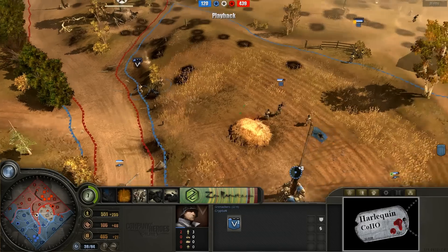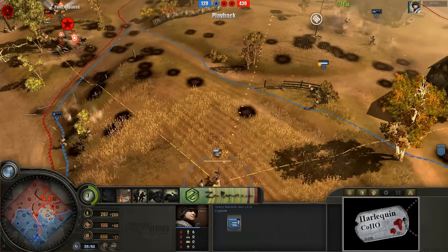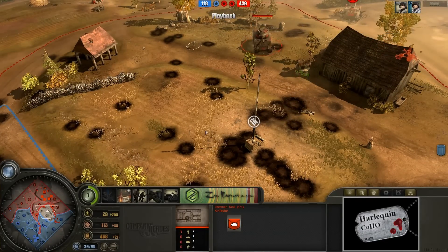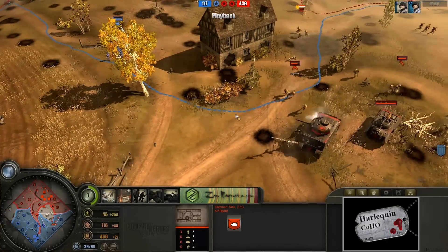Grenadiers are not really sure what to do at this point in the game. The HMG team is setting up right now, and notice these overlapping HMG teams — it makes it really, really hard for Airtailer's giant balls of infantry to be able to charge in and do anything. But he's not going to be put off by that whatsoever.